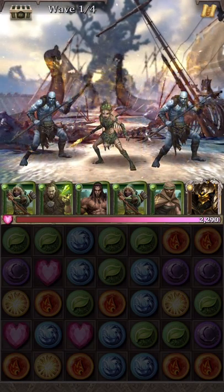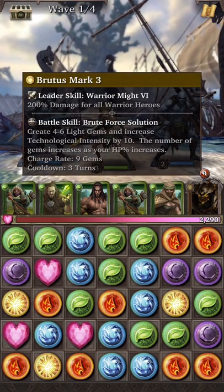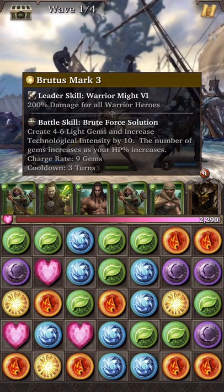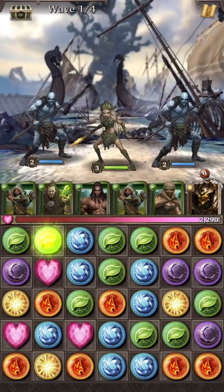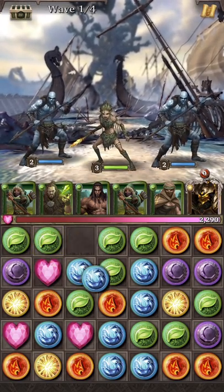Feel free to bring in as many powerful cards as you can. This one is a light hero, so you'll want to match light gems in order to invoke its damage. This will actually create more light gems as you use the power battle skills.